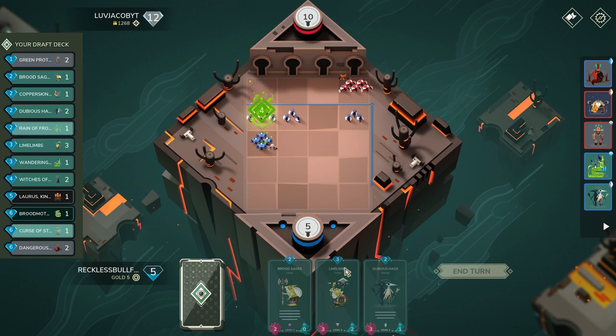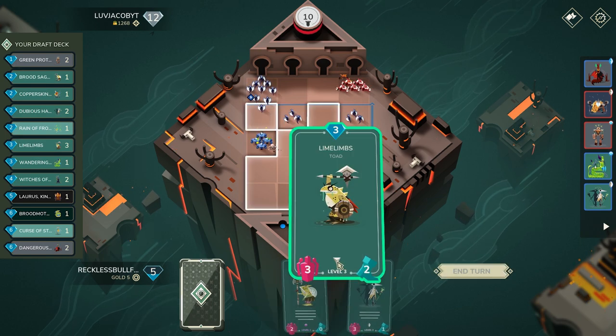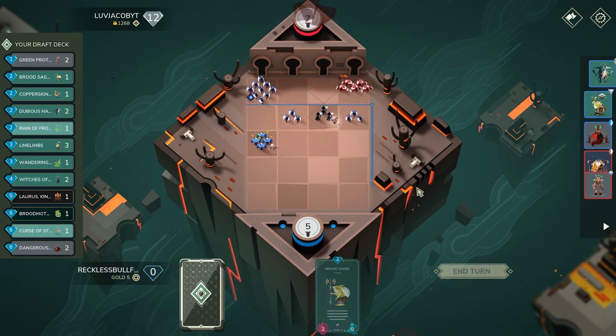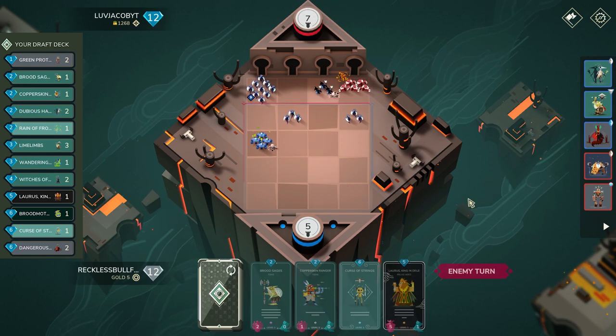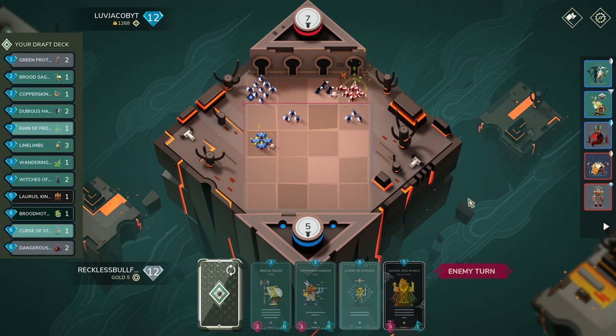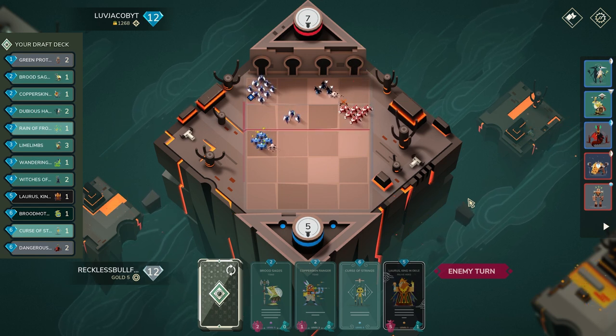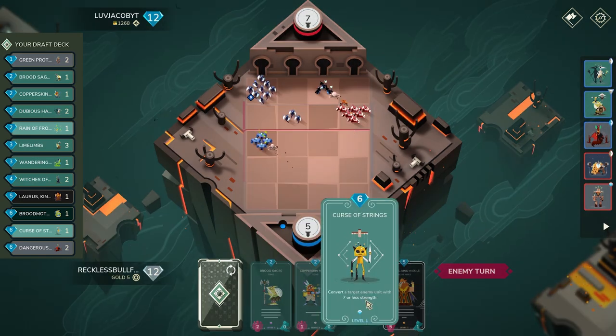I'm going to play Dan Su first because Cordia's drawn next turn — I really want to cycle them together. I can drop a Lime Limbs into the base and then defend this dragon with Dubious Hags. We're looking very very good in this position. This will probably force out a freeze card, so I do expect them to use Icicle Burst just to freeze — and realistically we can also Curse of Strings that if we really need to.